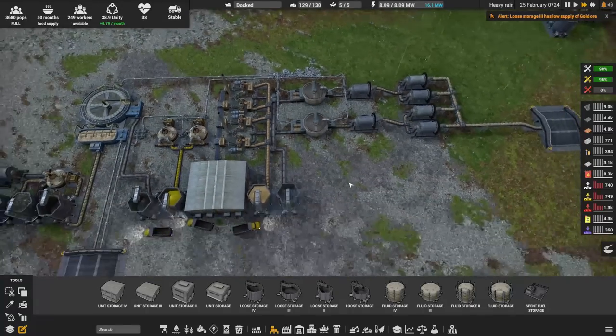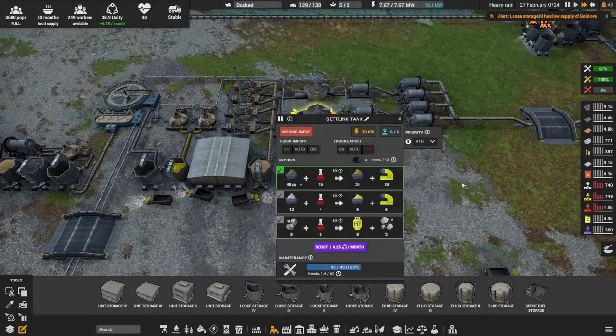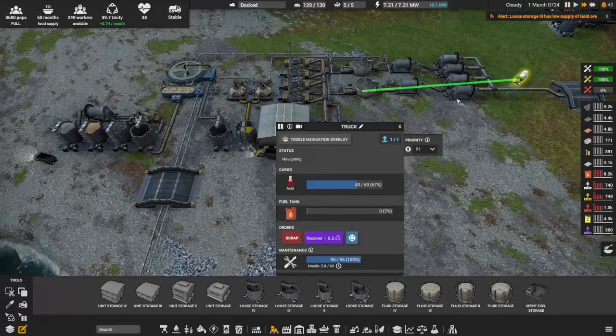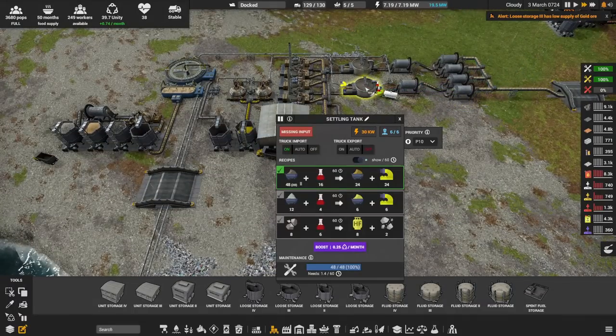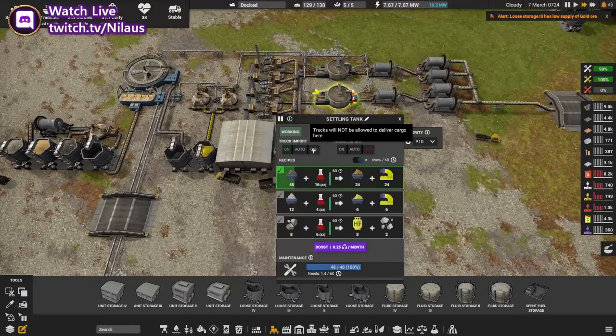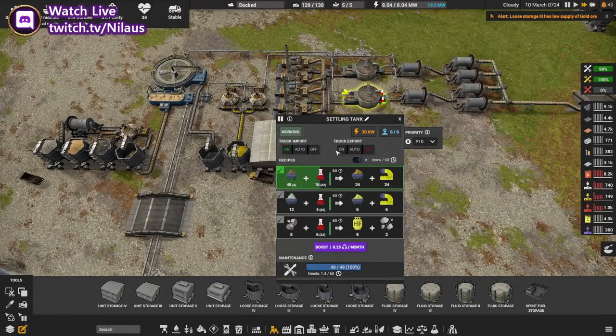We need some acid coming in. Here's a feature I have requested to the developers: if I press on the truck I can see where it goes, but if I press here I can't see any trucks that are inside — it would be really nice if we could do that. I don't think I need more because I think I just need it to get going and then it will sort of support itself. That's the theory at least.